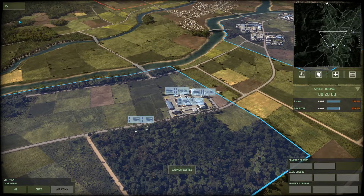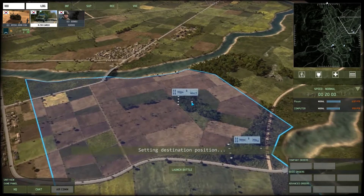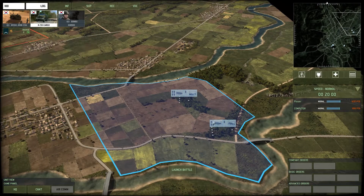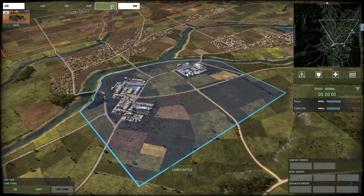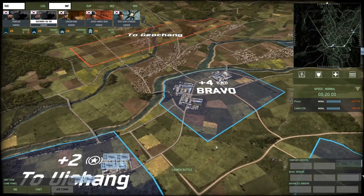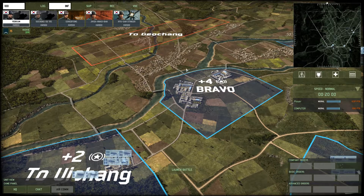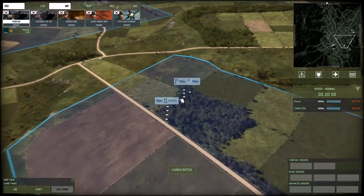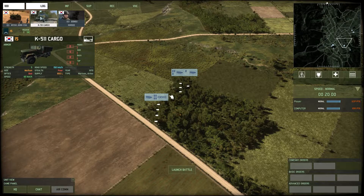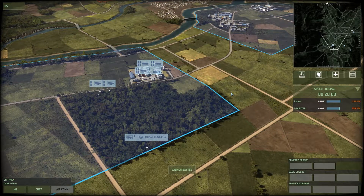I'll grab another logistics truck and put it here too. We've got infantry here — I'm going to need to deploy more. What else do I have to deploy other than infantry? The question is do we want to try and defend this area? Reservist units are cheap, but it would cost me 60 points for only one platoon — it's not worth it. So we're just going to leave this to the enemy. That kind of sucks, but I don't feel like I have much choice in the matter. We don't have a supply truck over here — grab that and put it there. That's a baseline of defense against the enemy.